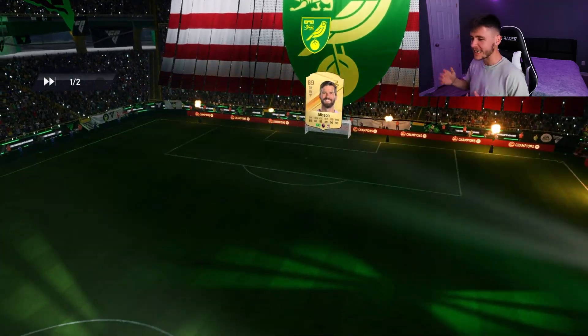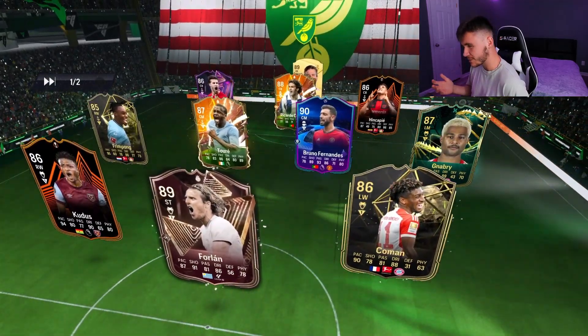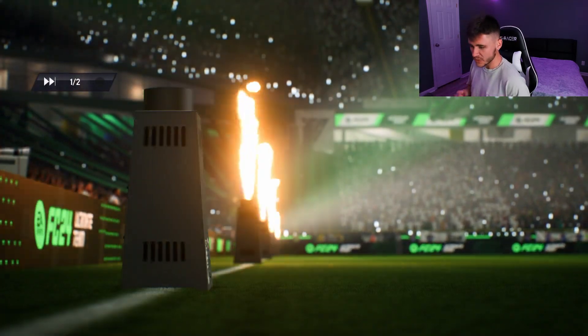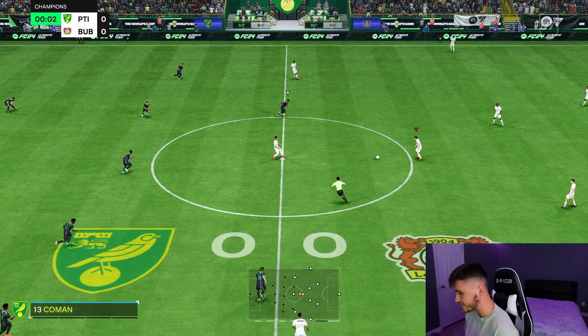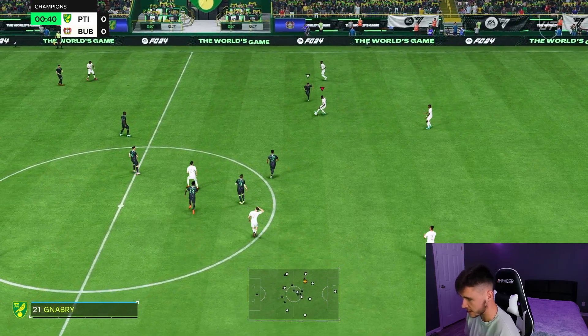Here we are jumping into our final game using Daniel Malen. We're coming up against a three-back — Kudus, Forlan, Coman, Gnabry — it's almost an 11 different color team. But with this card having the potential to get a few upgrades for only 20,000 coins, if you run a Bundesliga team you have to add him to your starting 11.